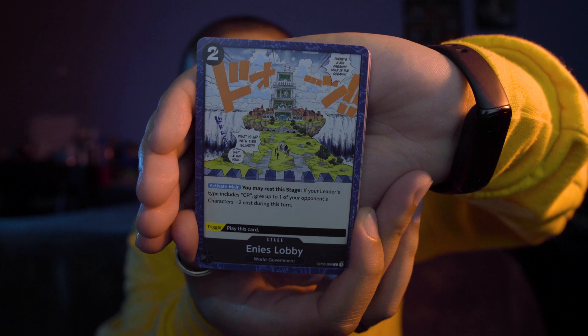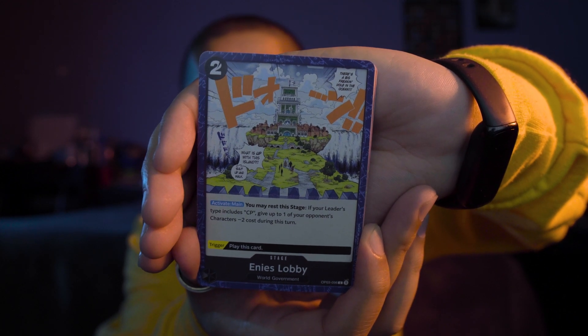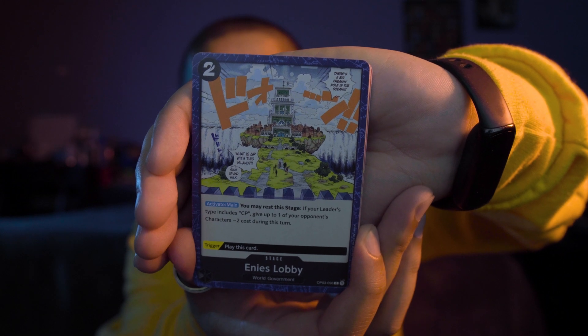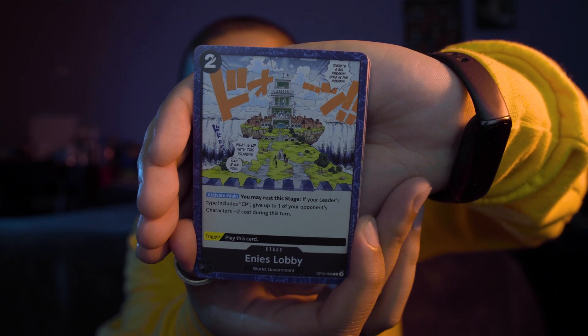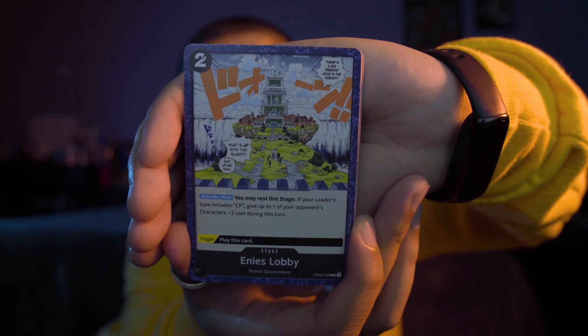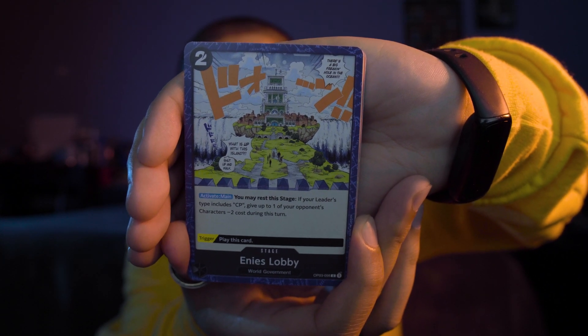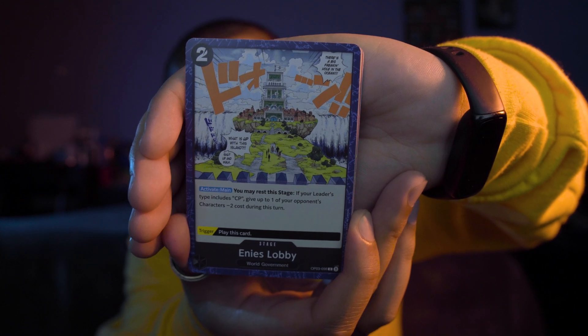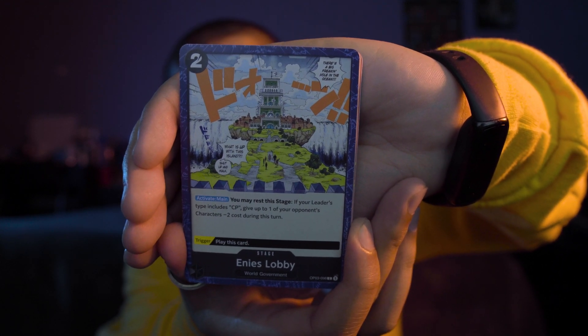We got the Enies Lobby stage card. The trigger is to play the card, and when you activate it, you may rest this stage. If your leader's type includes CP, give up to one of your opponent's characters minus two costs during this turn. Not really sure what that means strategically.